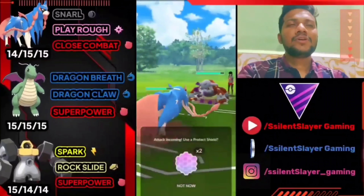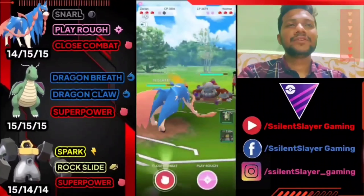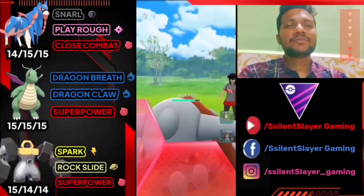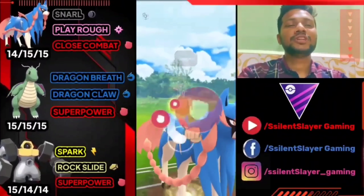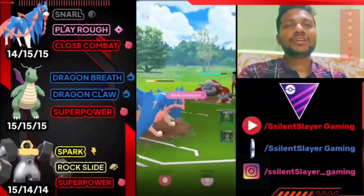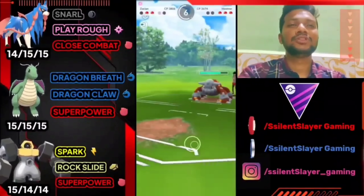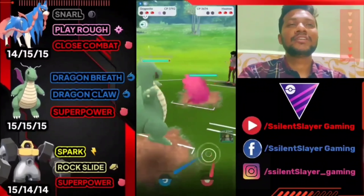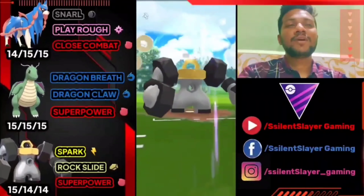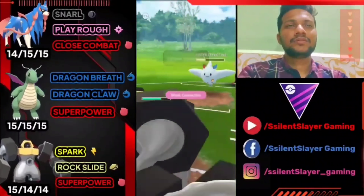Zacian versus Heatran — average start. Close Combat does some damage, and Iron Head comes back. We have two Close Combats ready, delivering back-to-back. Opponent uses a shield because Zacian also uses a shield. We go for another Close Combat — if opponent doesn't shield, it does big damage. Opponent uses both shields on Heatran, giving us the advantage. We let Zacian go and bring out Dragonite. Opponent switches to Togekiss, so we have to deliver two back-to-back Rock Slides.